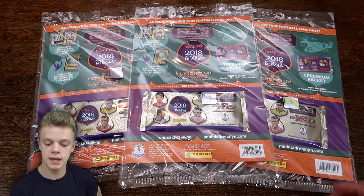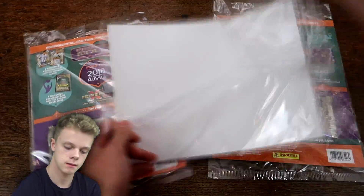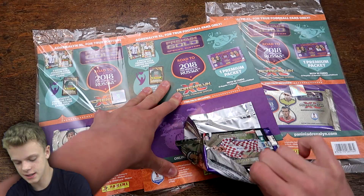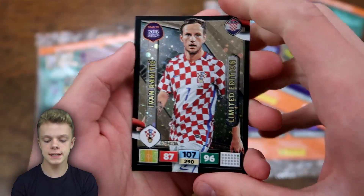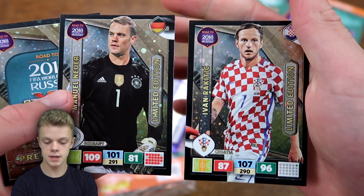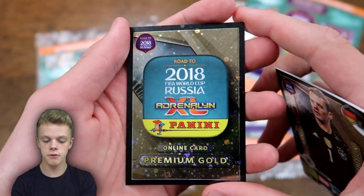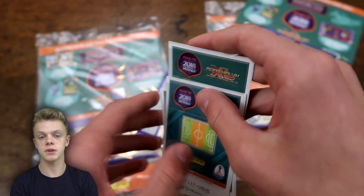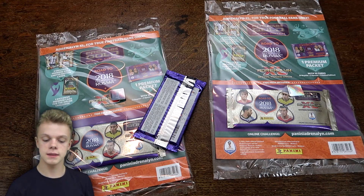Here's the design — they come on this little backboard, but the actual pack is just there. The two limestitions in this first one are Ivan Rakitic from Croatia and then Manuel Neuer from Germany. We got 107 on control for Rakitic and 109 on defense for the big German. We've got the online code card as well — on this one we've got five coins, though I think they can unlock 20 coins too. We also have the premium pack itself, which will contain the rest of the cards.